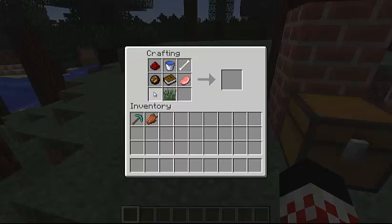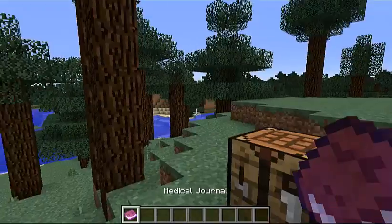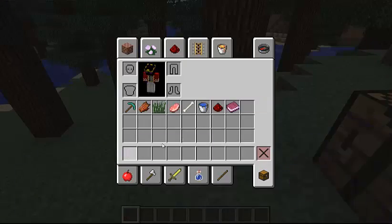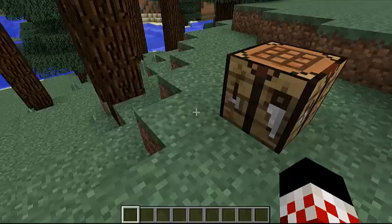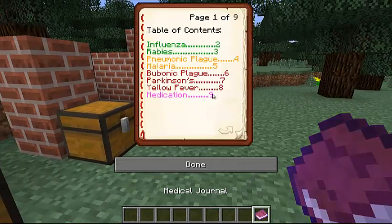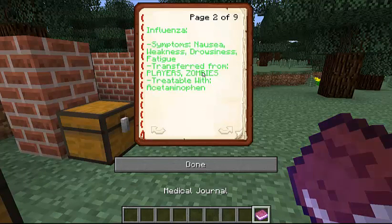The thing is, if you have just one item of it and you look in the book, it will only be one page of the book. So let's check out the book ourselves. And this is the whole book.